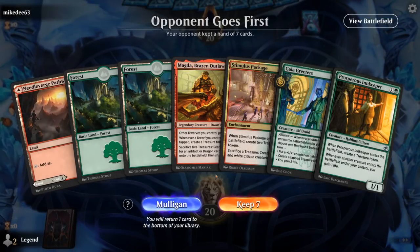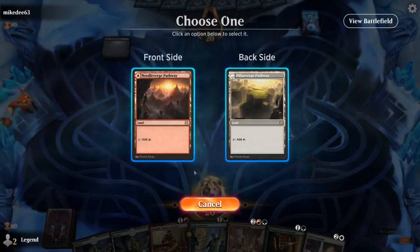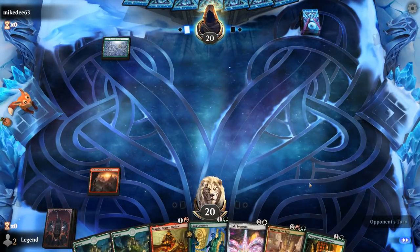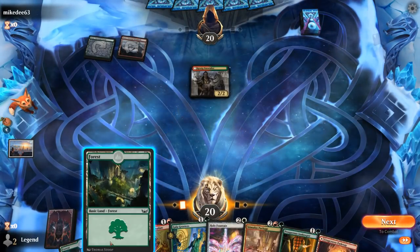We're on the draw and we've got a promising hand — Gala Greeters plus Stimulus Package, quite exciting, and then Magda of course, always nice to have access to. Don't want to necessarily draw Halo Fountain just yet, but maybe we'll get to make some tokens with it. Opponent is on red-green Werewolves. Could start with Gala Greeters — I don't think I want to expose Magda to removal this early. Next turn Innkeeper can trigger Gala Greeters and we'll start making some treasure.